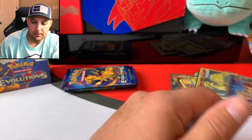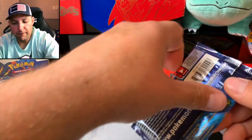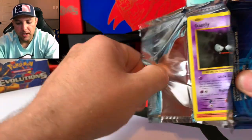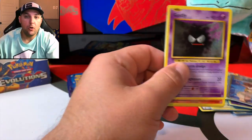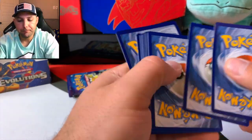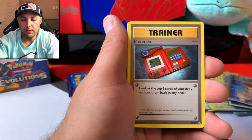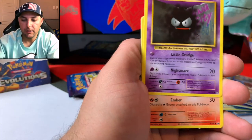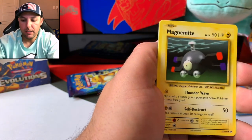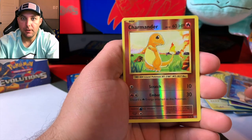We get Electrode — that's alright, we'll take it. We got four more chances to pull that base set Charizard. It seems like the rarest card so far, pulling everything else. Magmar, Evolution Spray, Pokédex, Gastly, Charmander, Rattata, Caterpie, Magnemite, Charmander — could this be a sign?